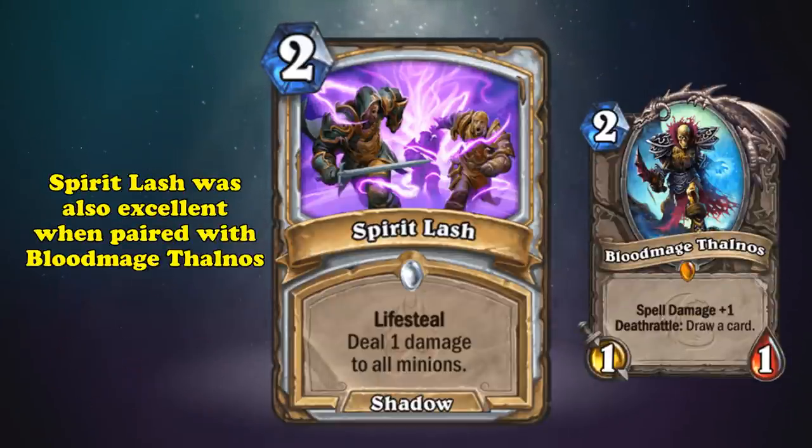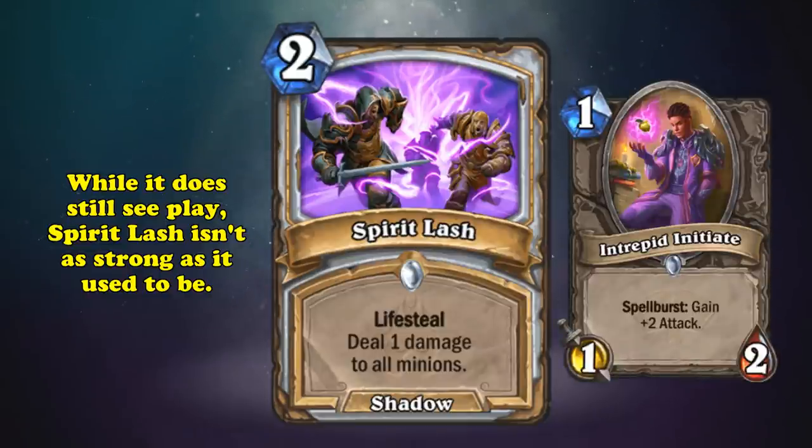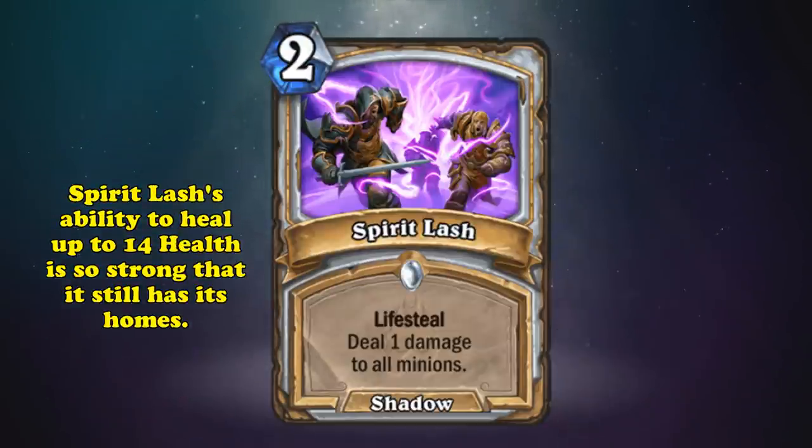With Spirit Lash, Priest were easily able to deal with any swarm decks while still healing off of it. And as an extra bonus, Spirit Lash when played with Blood Mage Thalnos would deal 2 damage to all minions, draw a card, and pretty much heal your hero to full. And even though it's still occasionally played even in today's meta, most early game minions have more than 2 health, making it a lot less potent than it used to be. Still, its ability to heal for up to 14 health against a full board for 2 mana is valuable enough that modern Reno and Big Priest run this OG removal spell.